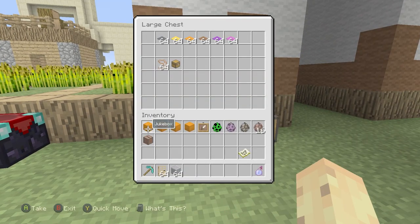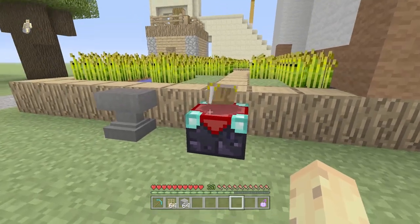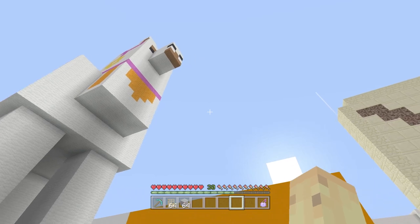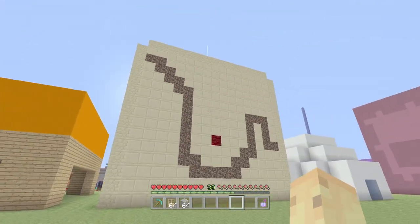You'll be able to find llamas in your existing worlds. You might want to get some carpet ready for them — they need carpet instead of a saddle. Carpet isn't easy to come by, so get yourself some orange, brown, or gray carpets in the color you want for your llama. Also get yourself some chests and some leads, because you're gonna need those. So to prepare for the llama, make sure you have some chests, some carpet, and some leads.